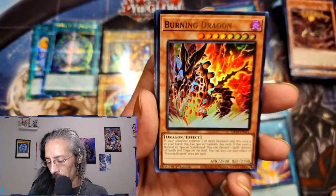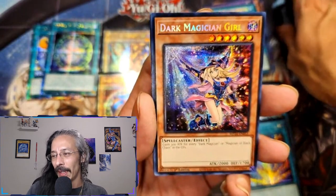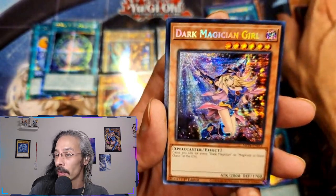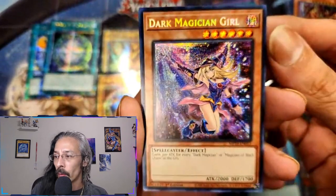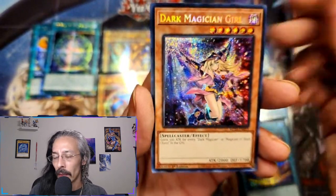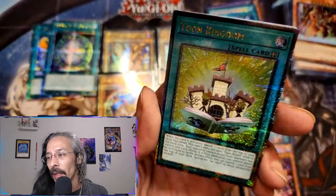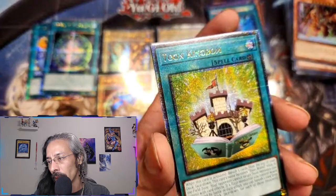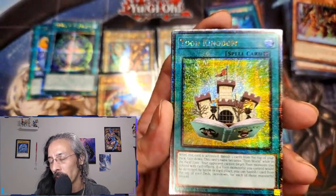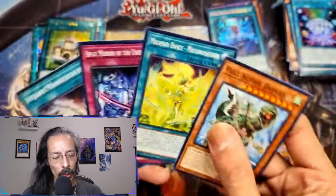Burning Dragon — yes! And there's the alt art Dark Magician Girl prismatic secret! So far I think we are 100% prismatics. And this is another one off the list. There's Toon Kingdom — another fantastic card. I'm not a toon fan particularly, but this sure does take me back to Pegasus, man. Rescue Ace HQ and Scatter Fusion. No Machine Duplication so far.